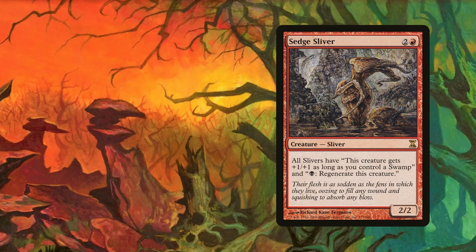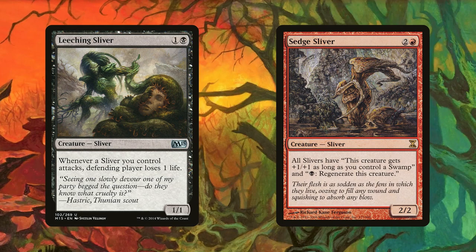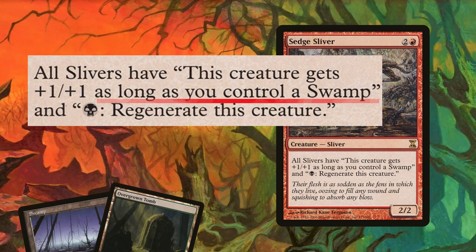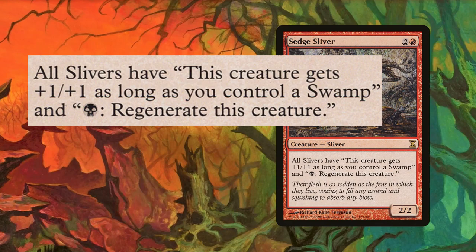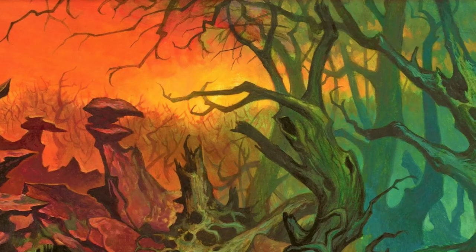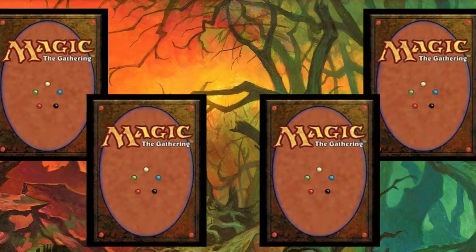Sedge Sliver can be replaced by Leeching Sliver, as a lot of sliver players dislike how Sedge Sliver is the sole reason the mana base is inconsistent. Sedge Sliver's lord ability requires you to have a swamp, meaning you'll need swamps or an Urborg in the deck. If you're comfortable taking aggressive mulligans, Sedge Sliver's regenerate ability alone makes it worth keeping. But if you're nervous about inconsistencies, Leeching Sliver is a more reliable approach for an aggressive build.